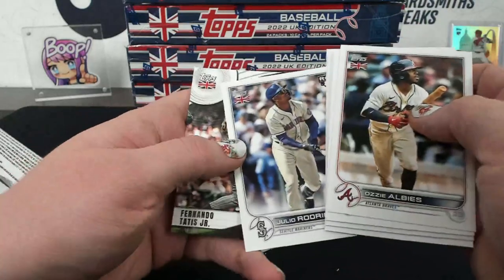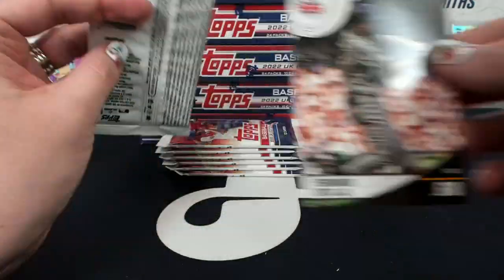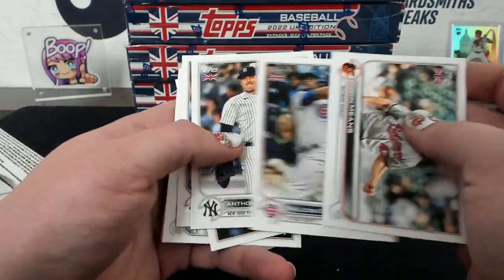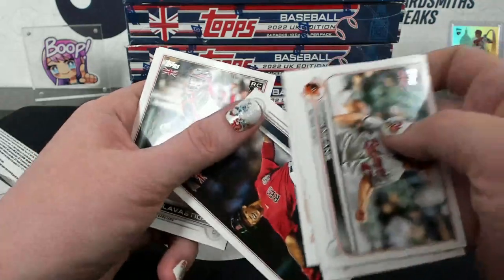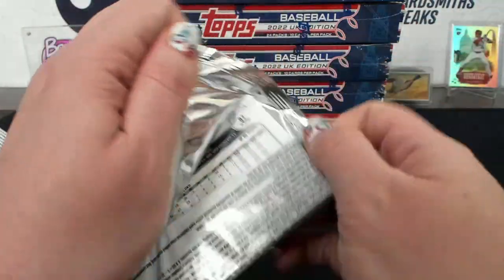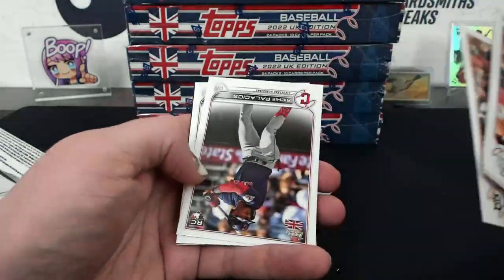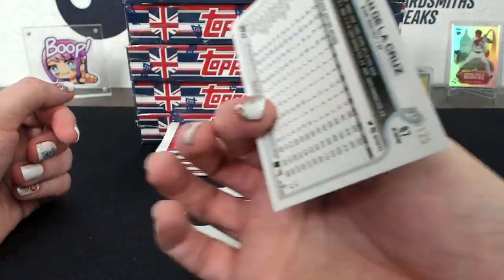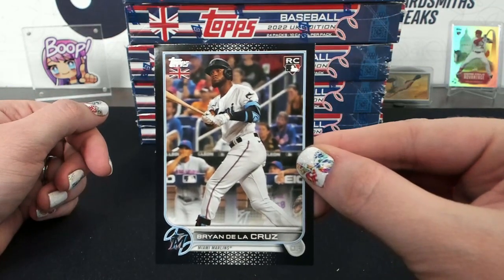Julio - hey Julio! Significant Statistics Tatis. Look at little Rizzo with his little flag. Suzuki Merlin. Ooh a black again - Yepez black. What did we just get? Brian de la Cruz, 79 of 125. Black Brian de la Cruz - that's for Brian.